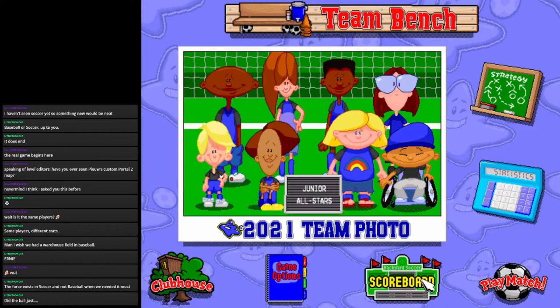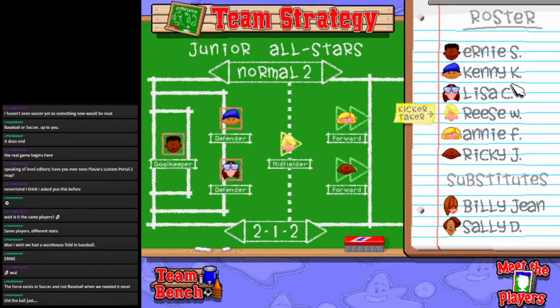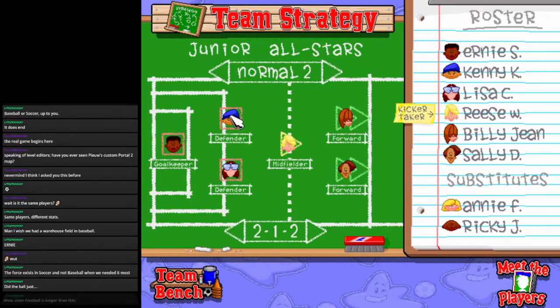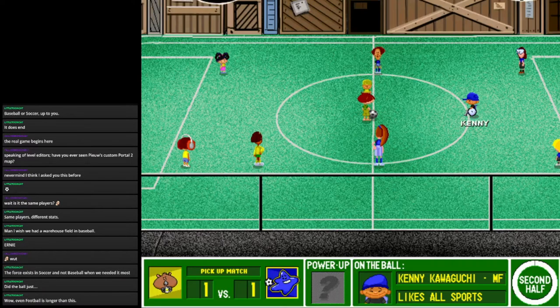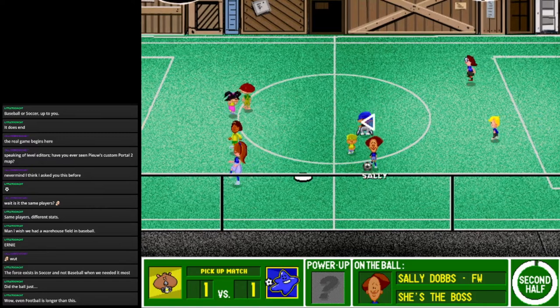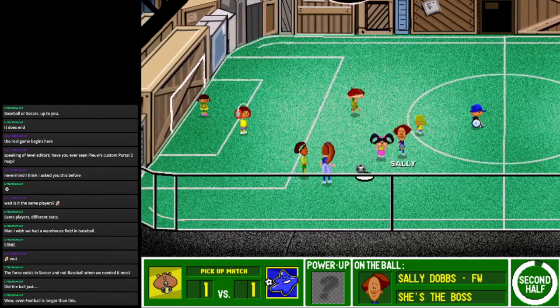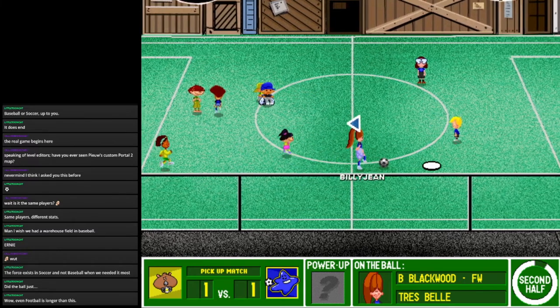I can't believe I'm about to do this — I'm going to one button control, everything is one button. Let's put in Billie Jean and Sally Dobbs because Ricky is tiring himself out. We have a substitution and the second half is underway. Now our goal is on this side. Sally, you're supposed to be a little faster than this. Billie Jean — wrong way, Billie Jean!